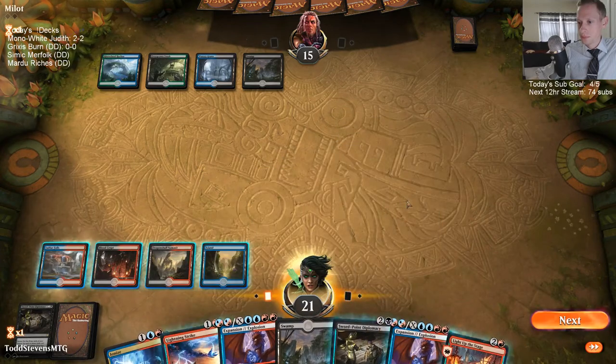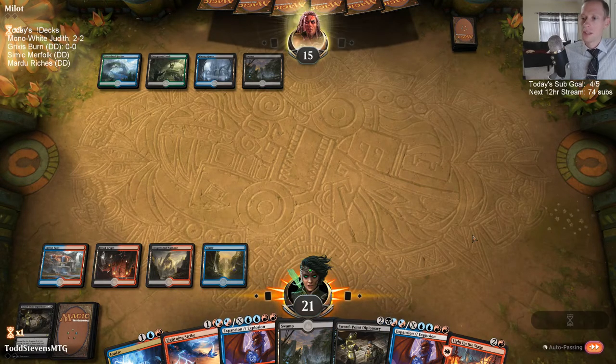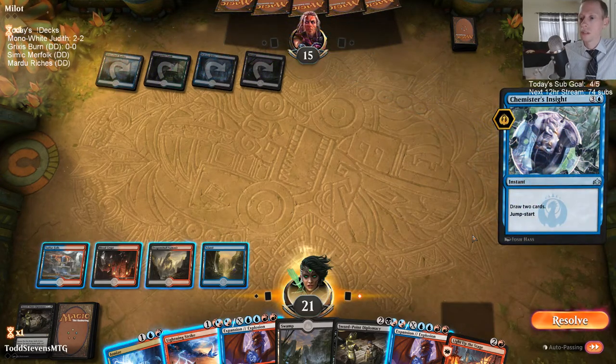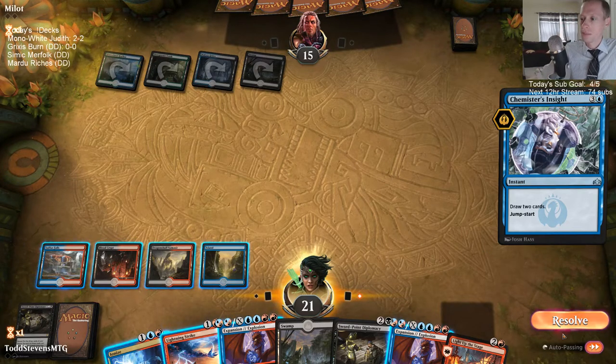I guess I just pass. This is like their Vivian turn — I want to Ionize that. I could copy this and draw two, but then I'd have to go to discard. Soul-Tie Control, huh? I'll let this resolve.